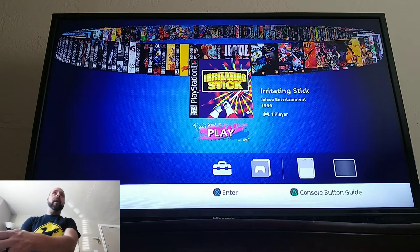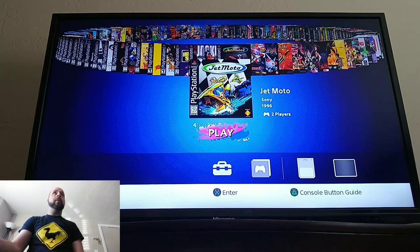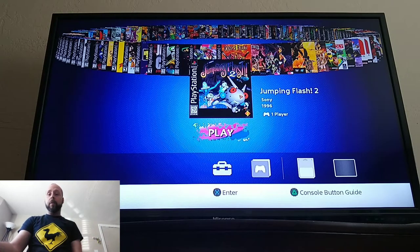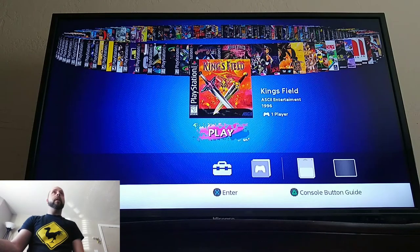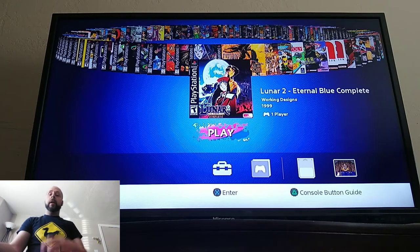Irritating Stick — no clue. Jackie Chan Stuntmaster, Jet Moto, Jet Moto 2, Jet Moto 3. Jumping Flash 2 is on here, that's a really fun game — it's a huge improvement over the first one. Kingsfield 1 and 2. Lunar Silver Star Story Complete, Lunar Eternal Blue Complete. The interesting thing is I've played both of these games, but Lunar Eternal Blue is one I actually played and beat. I love the gameplay, the anime-style cutscenes and the voice acting. Interestingly enough, a lot of PS1 games had voice acting — it was mind-blowing when you got your first game that had voice acting.